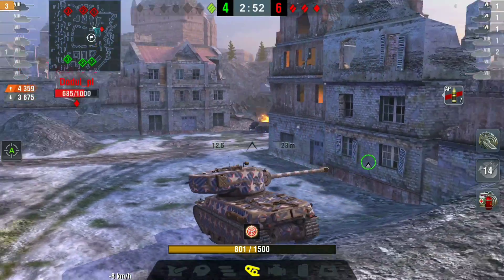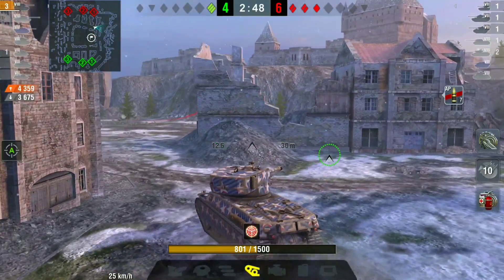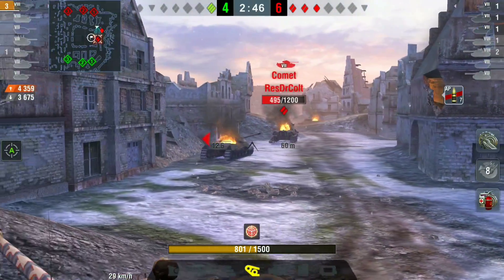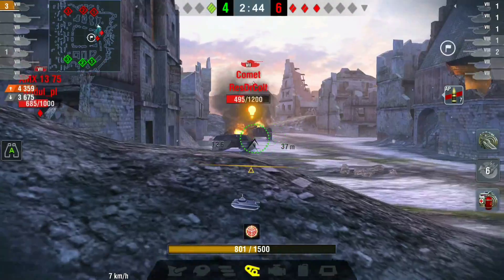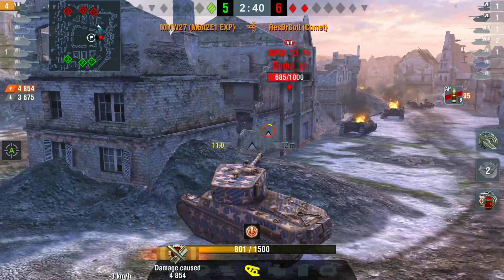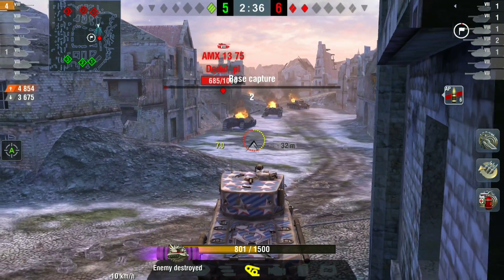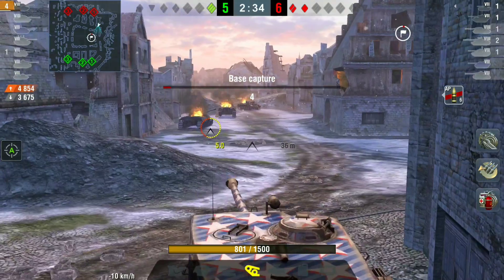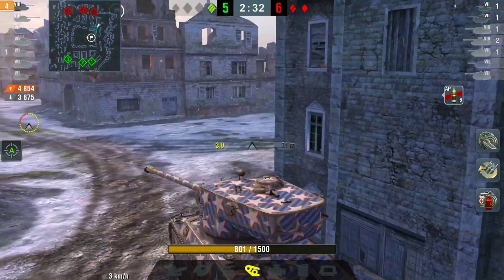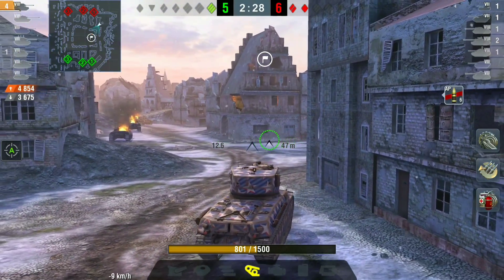MMW has spotted the AMX flanking and he's come around the corner. He has a decision to make: sit and wait, or chase the AMX and risk side shots from the other two tanks. He decides against chasing and instead goes for the Comet — he had a high roll loaded and he finishes off the Comet. That's now a one versus two, with 4800 damage and 3675 blocked.